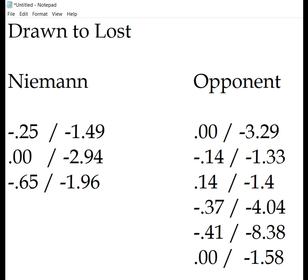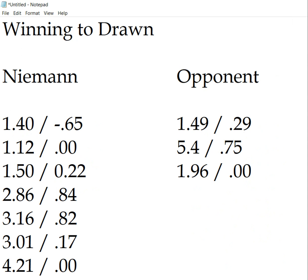Finally, let's look at blunders which threw away the win and brought the position back into the drawing range. We see that Niemann made 7 of these kinds of blunders, whereas his opponents made only 3.